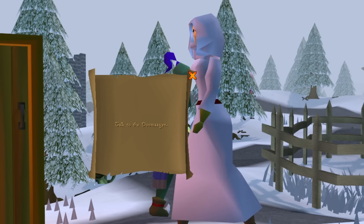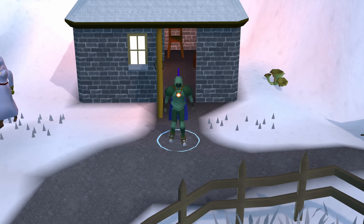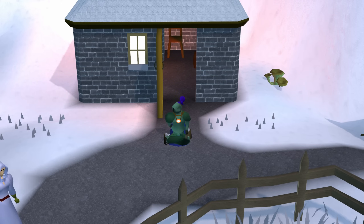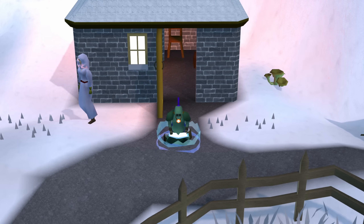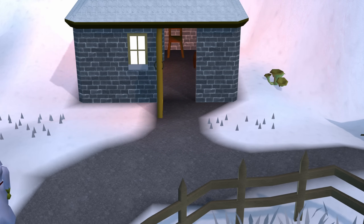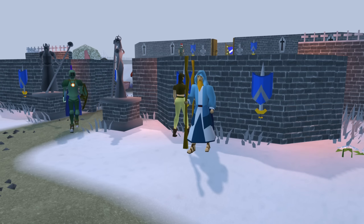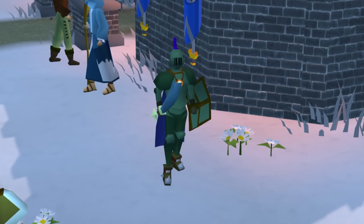Next step: talk to the Doomsayer. This might just be the easiest step I've ever seen. The Doomsayer is an NPC just outside of Lumbridge Castle, who can toggle danger warnings for the player so that they don't unknowingly find themselves too far from home. All players actually start with a teleport spell to Lumbridge — and so would you look at that, already here. He gives us a casket, which is our treasure.